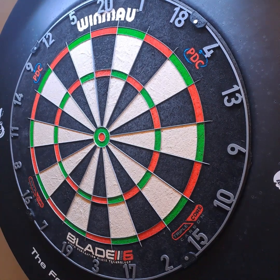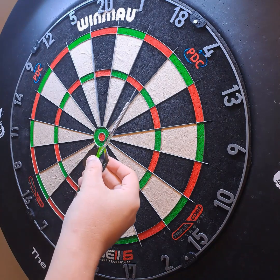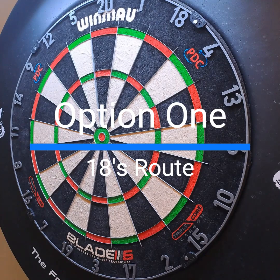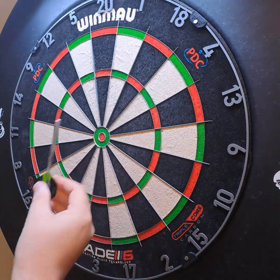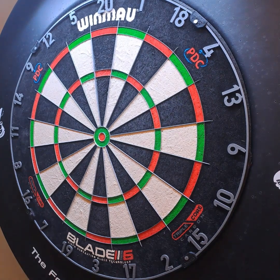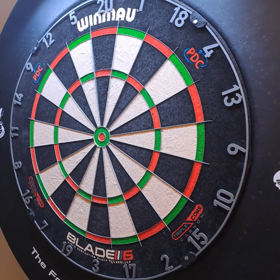Something a bit different today — going to try a 118 checkout and look at a couple of different routes. First up, what I think the best route is on 118: go treble 18. Because if you hit the single 100 we know what we're doing from there, and if you do hit the treble you've got double-double options on double 16 or whatever your poison is on 64. So I'll have a couple of attempts at that — first: treble 18.